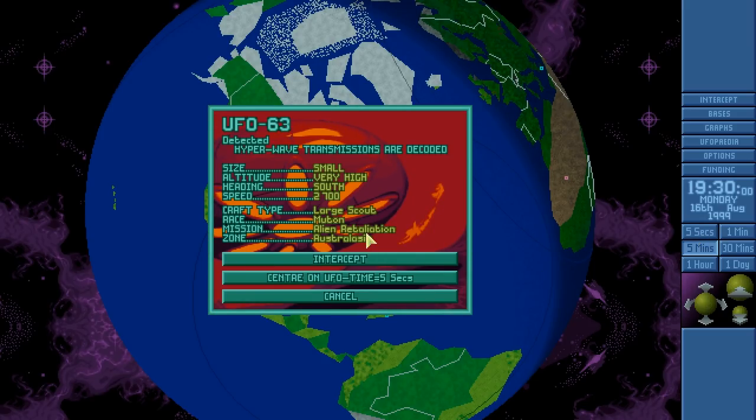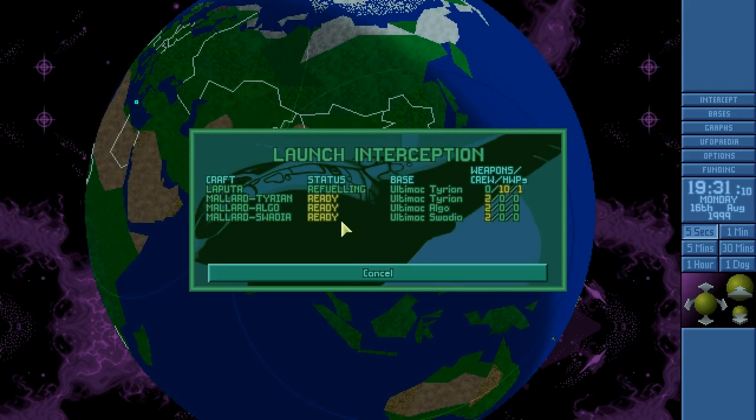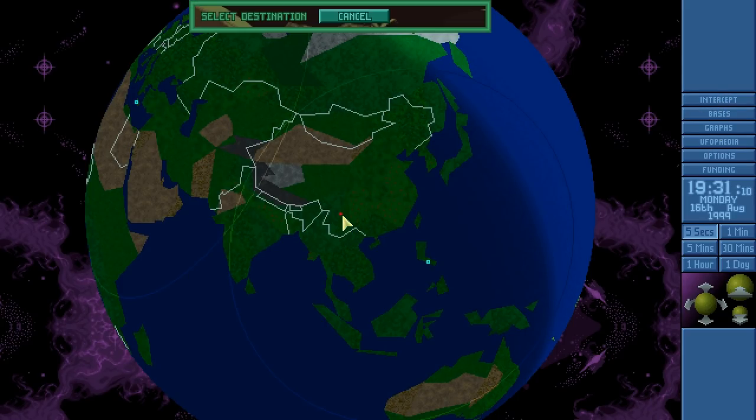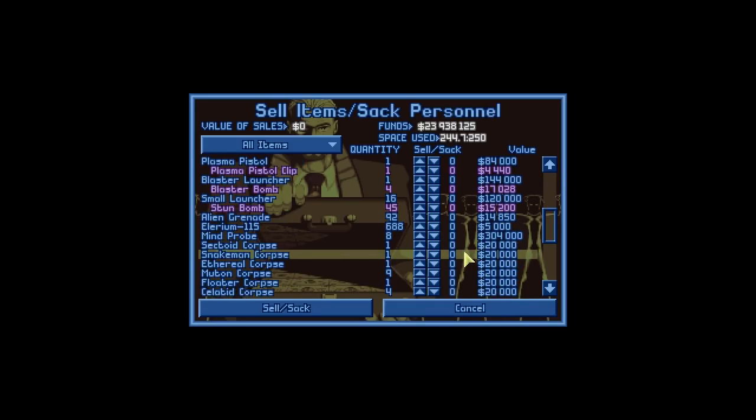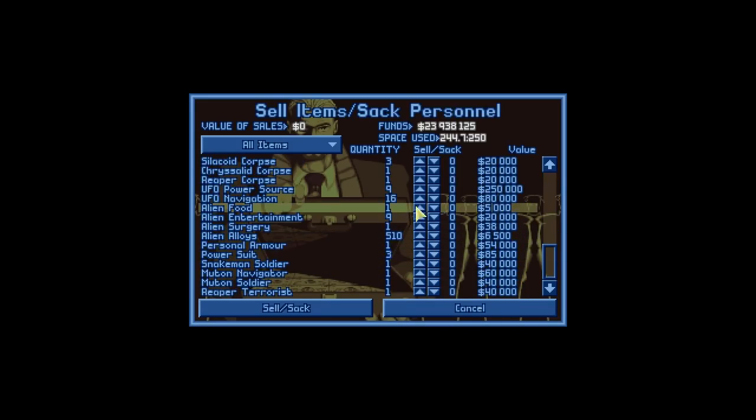We have a large scout — Alien Retaliation, Australasia! Let's go and shoot that down. While we consider the things that we're going to sell and the things that we're going to buy, let us first get rid of the things that we do not need, like all of these UFO navigations and the alien entertainment. We could also get rid of a few of these alien alloys, but not many of them.